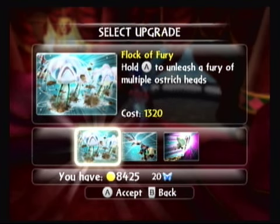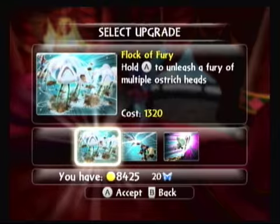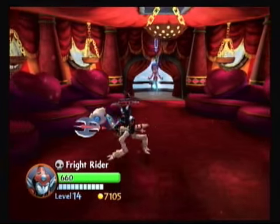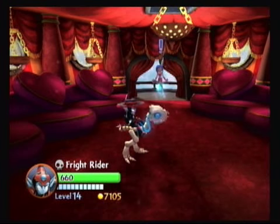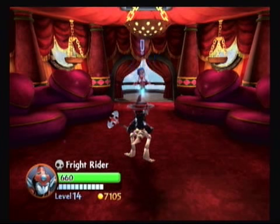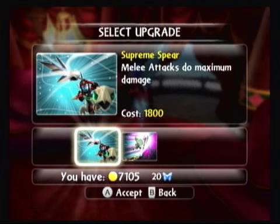Second Sir Lancelot upgrade is Flock of Fury. Anytime I see Flock I want to say Furry. Hold A to unleash a fury of multiple ostrich heads. I don't know if maybe it would help get the enemies in the air, but I'm thinking it has to be his base attack since that's his personal quest. We're going to pick it up — costs 1,320 — and see exactly what it does. So here's our tap-tap on A, you get Fright's head and then spear, and if you hold A, you can actually manipulate the direction while you hold it down.